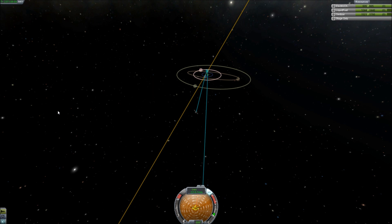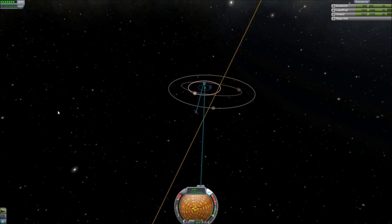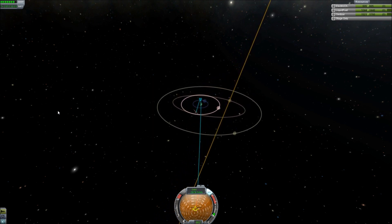I am aware that the period and comma keys change time acceleration. I just really enjoy being able to immediately drop down to regular time as opposed to going up and down using the comma and period keys. But since it seems to bother you guys, I'll totally go ahead and do this for you.